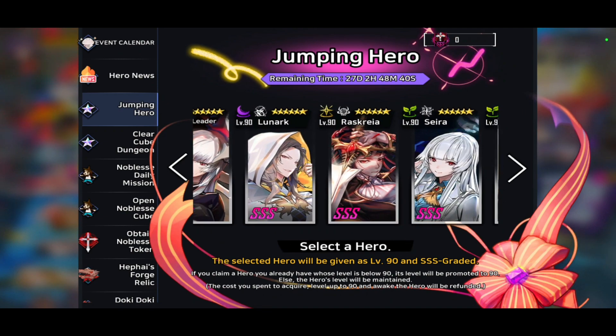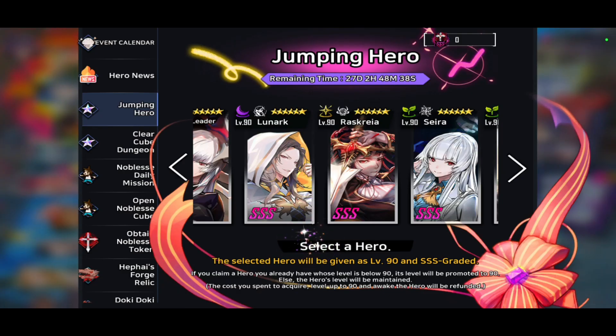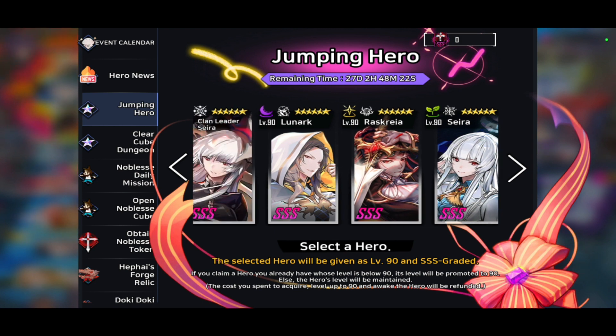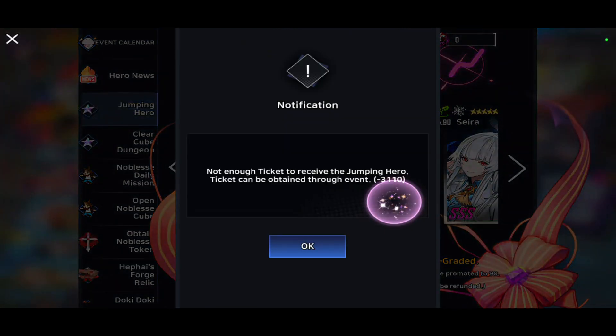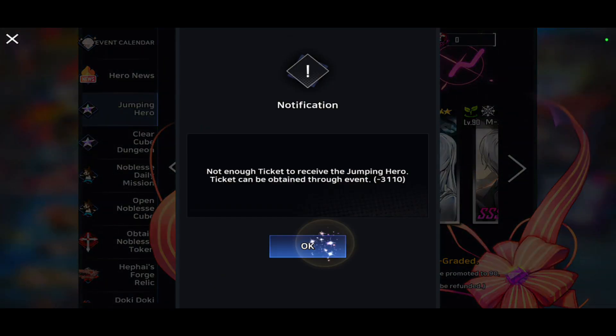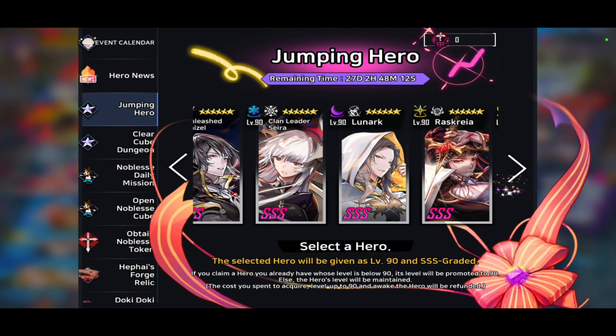The second one I would say you should go ahead and get is Rascera. The reason I say that is she helps out with a bleed team. So if you guys want to build a bleed team in the near future, she could be another character to go for. You can get enough bleed from Rascera as well as some heals from her as well, so she's just a better second option.